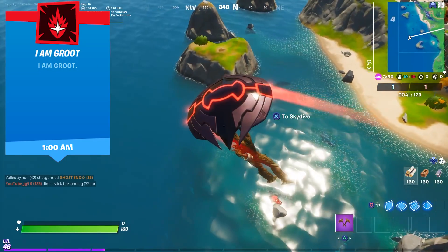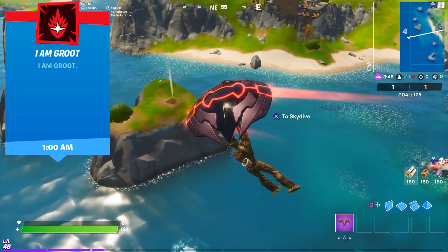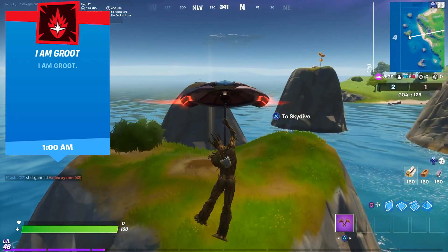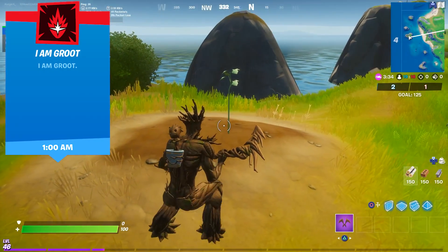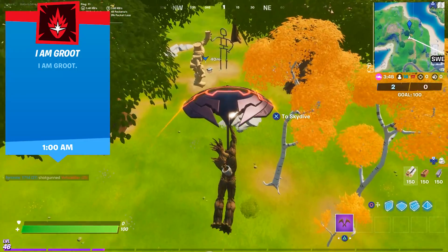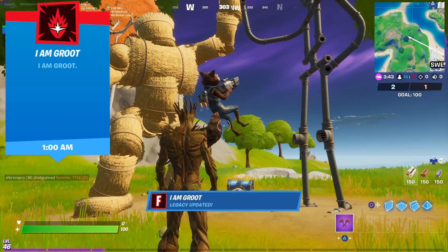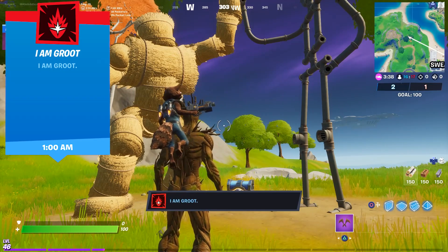The third Battle Pass character is Groot. Groot even has 3 different legacies, but they are all named the same: I AM GROOT. First of all, you need to awaken Groot by planting a seed on a heart-shaped island, all the way on the west side of the map, close to the building with the red crane. After that, you need to emote as Groot at the Friendship Monument, located on the west side of Sweaty Sands — it's where the Hayman and Pipeman have come together, high-fiving each other. Emote and the first I AM GROOT legacy is yours.